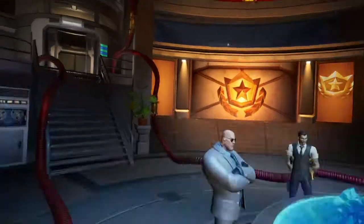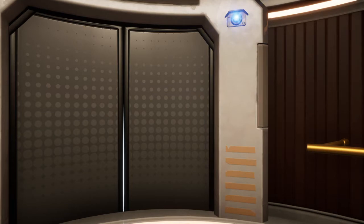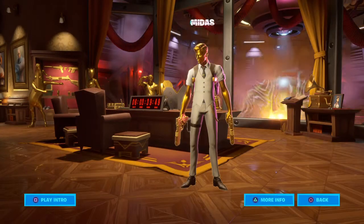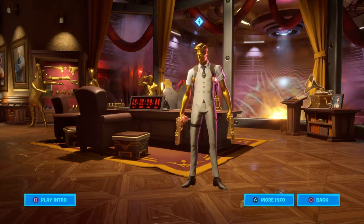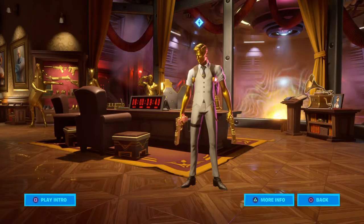As you can see, Midas has got the doomsday device. It looks nothing like what anybody thought it would be. And Midas is under the river surrounding the Agency — he's under the Agency.